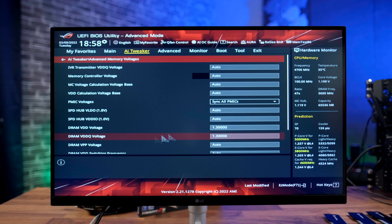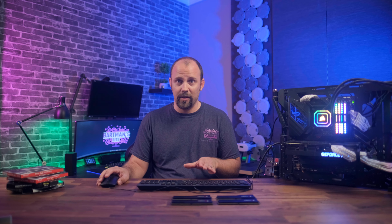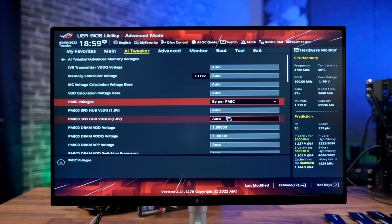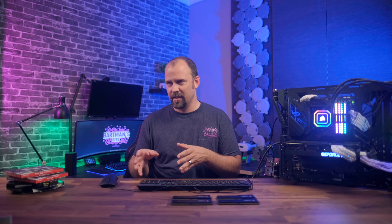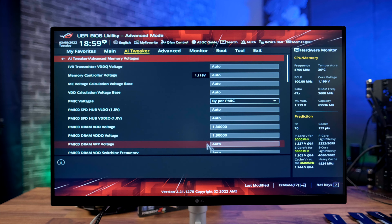Head to the Advanced Memory Voltages page. You can see it says PMIC Voltages, and right now XMP has set that to 'Sync All PMICs.' We don't want that — we don't want them all synced together, and I think that's part of the reason for it failing. So we're going to set this to 'Per PMIC,' and what that'll do is let the motherboard or the memory controller dictate what voltages it should be sending to each individual stick.